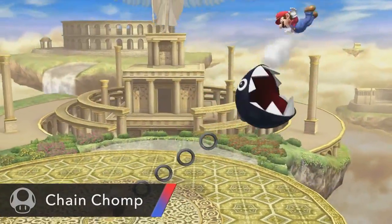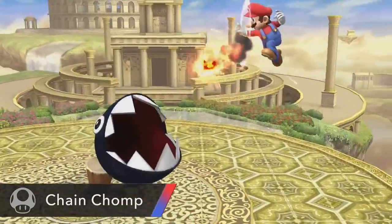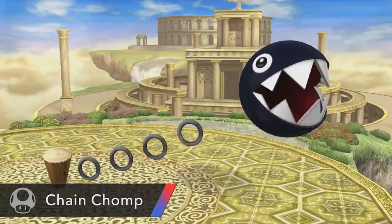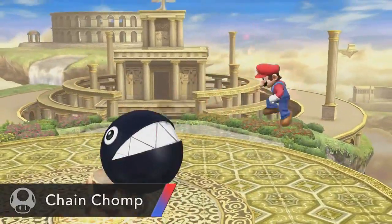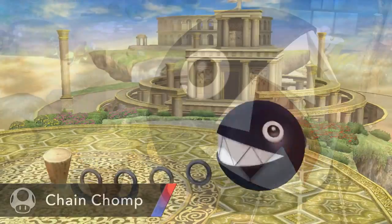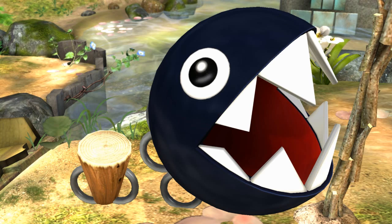Next up we've got Chain Chomp from the Mario series. He looks like he behaves pretty much just like in the games — he's attached to a post and lunges out at anyone nearby. It looks like he's going to be pretty much immune to being attacked, because Mario's fireballs go right through him with no effect at all. If he's anything like he is in the games, he's going to be kind of a pain to deal with — a pretty big hazard with a broad range. Oh, I love it — this is a great idea for an assist trophy. I didn't even think about him being a possible assist trophy, and he works so well.